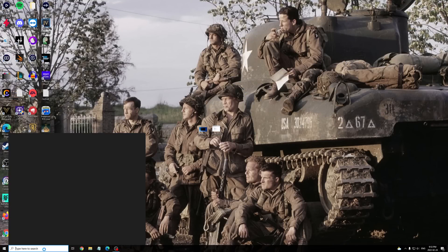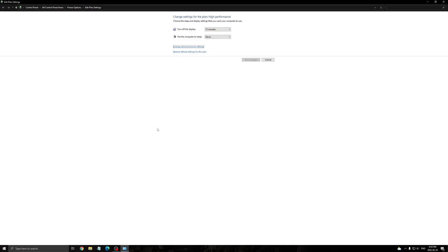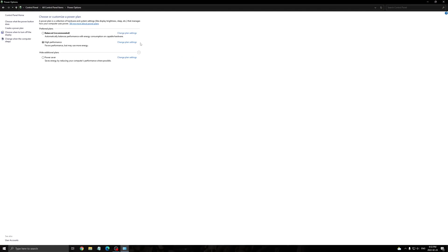Go to Power Options and make sure that you're running High Performance. Normally I always say you can use Balanced or High Performance — both are fine, and don't use Power Saver. But in this game, it's super important to use the High Performance profile; it seems to be a lot better for your FPS.